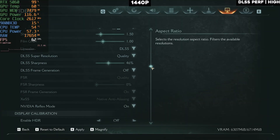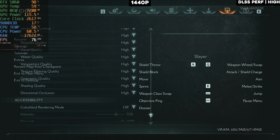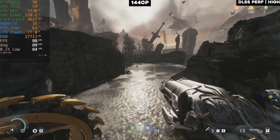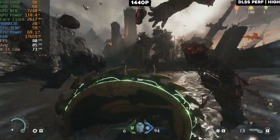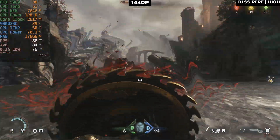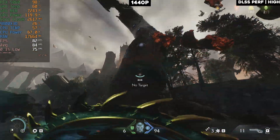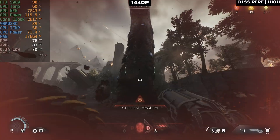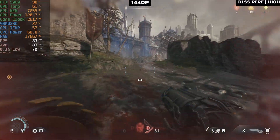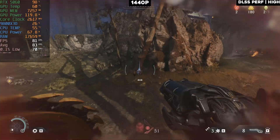Now let's try DLSS performance mode instead of quality on the same high settings — that finally gets us to about 60 fps, a safe 70 to 80 fps range. That means you're playing the game at 720p upscaled to 1440p, which is kind of crazy for a $300 card. At least DLSS 4 saves the day, because DLSS 3.5 might not look this good on these settings.